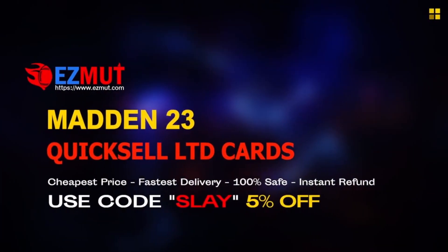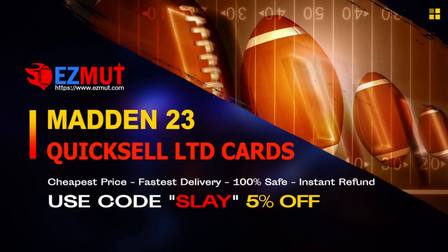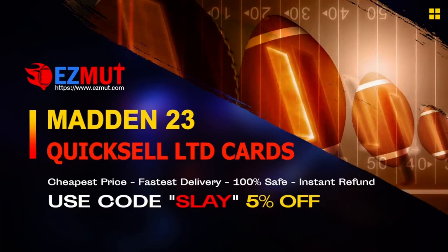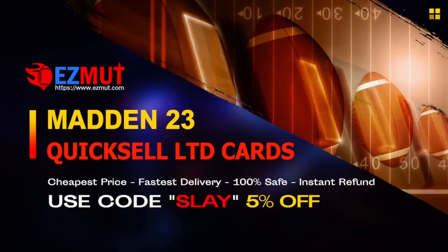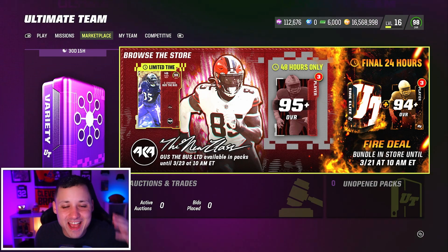If you guys need coins to pick up these crazy insane players, head over to easymutt.com. You can now buy limited time players, get them traded over to you, quick sell them. It is unbannable — the safest way to get coins. Use code SLAY for five percent off.